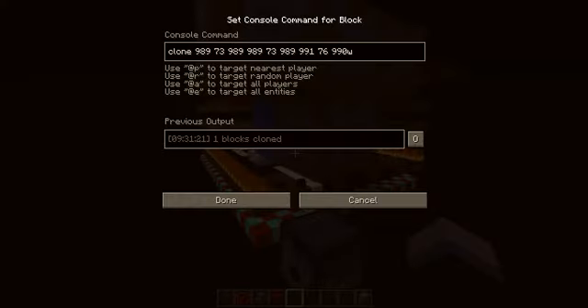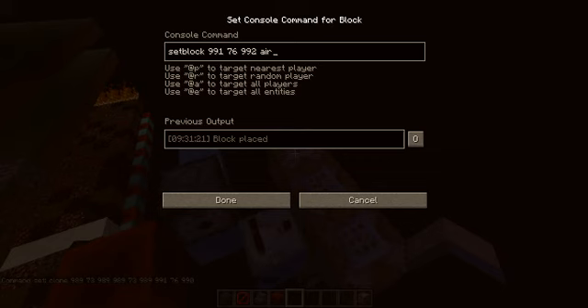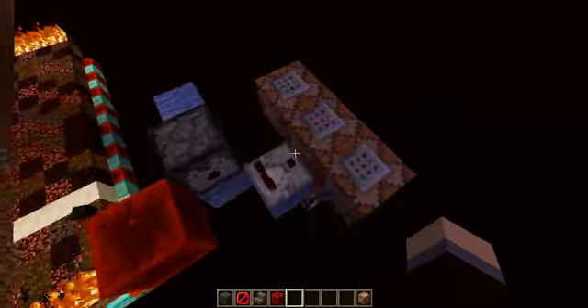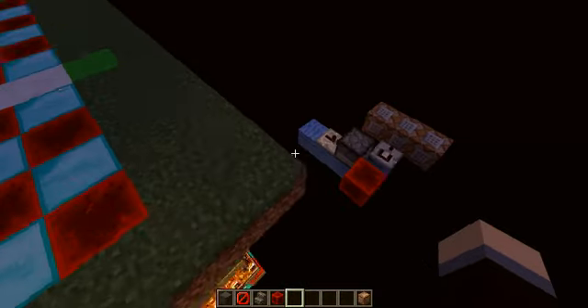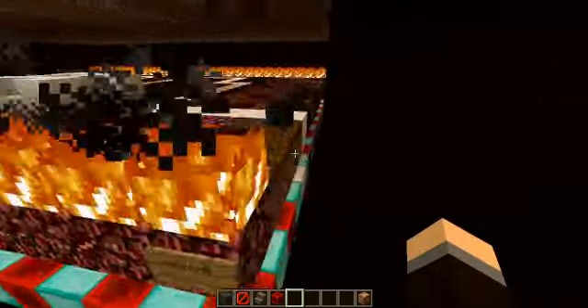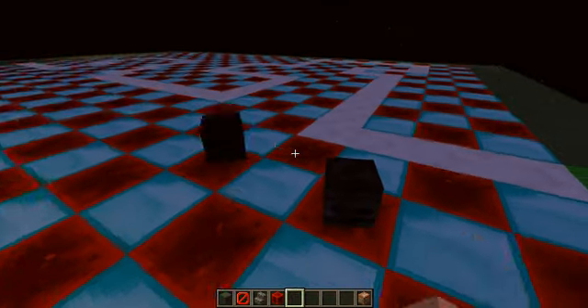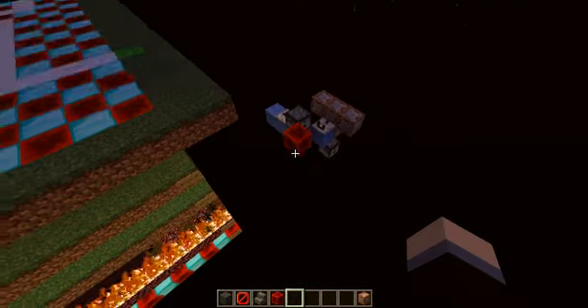Almost forgot. This clones the block under it right here and puts it right there to refill it immediately. The setblock command sets that to air to stop it. This one sets that block to air. That one just kills everything that's not a player, because I had an issue — once they destroyed it, they would drop it as an item. I kind of had trouble with that.